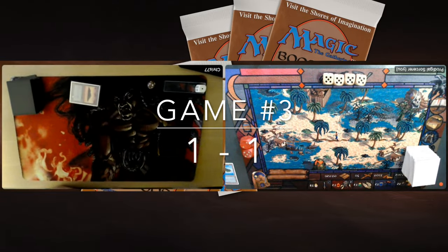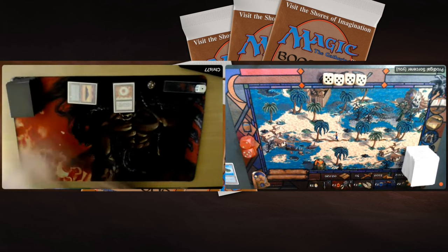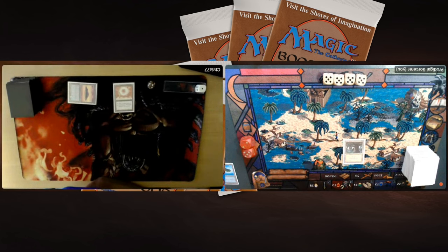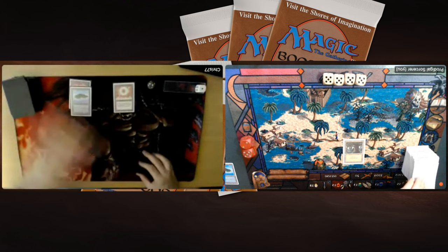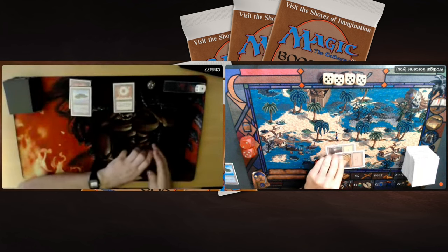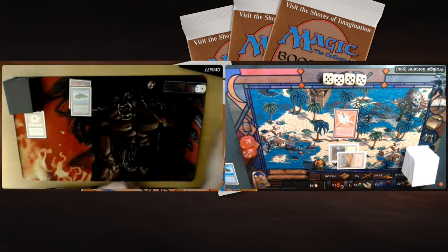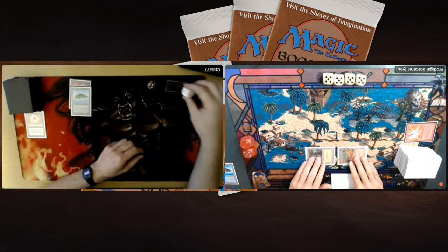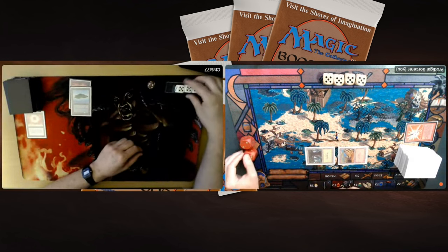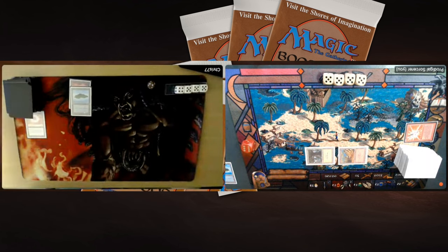Game number 3, here we go. The decider. Chris on the play for the first time in our match, starting with a Sol Ring on turn 1 — that is an opener. I'm just starting with a Forest and a pass, no turn 1 play. Let's see what Chris can do. Another Island from him, but he just passes the turn. There's a turn 2 play for me though — a Detonate on the Sol Ring, quite nice, also dealing 1 damage. Chris drops to 19 and no Counterspell or Power Sink from him.